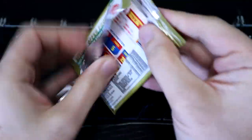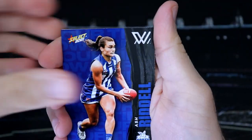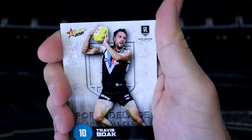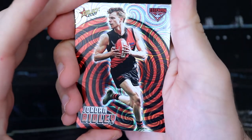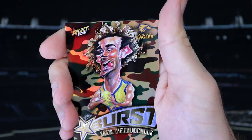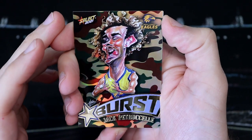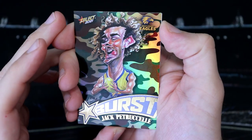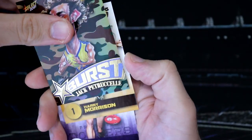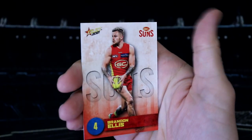Final packet — wish me luck, last pack luck. We've got a Jordan Dawson, Ash Ridley, Tim Taranto, Travis Boak, and we've got a Jordan Ridley holo. Speaking of tongues, we've got more — a Jack Petrosali from the Eagles. That's very funny as well. I do like those cards a lot. And then we finish off with Harry Morrison, David Mundy, and Brandon Ellis.